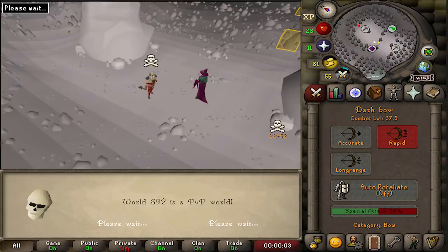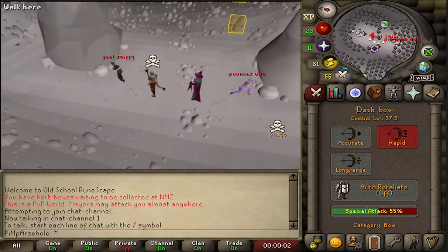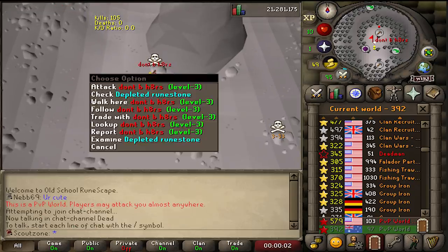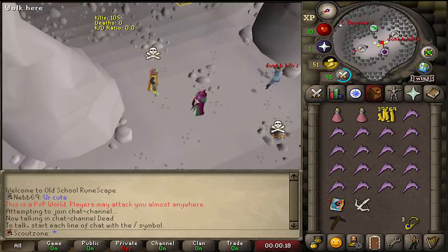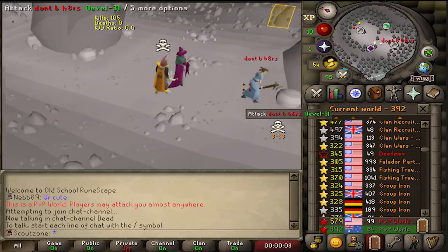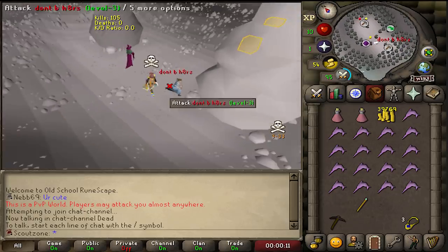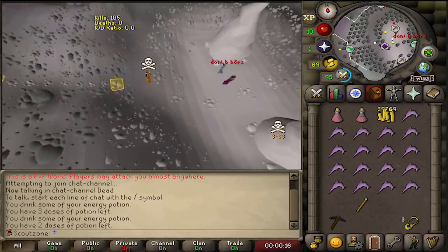While I was here, I continued hopping and found two more runecrafters — both level 3s with over 90 runecrafting. I bonded up another account to go for them, but I couldn't attack. I think he's fake logged — using a fake log so no one can attack him while he's botting. Unfortunately we didn't get to find out how many blood runes they were carrying, and we lost 5 mil bonding up the account.